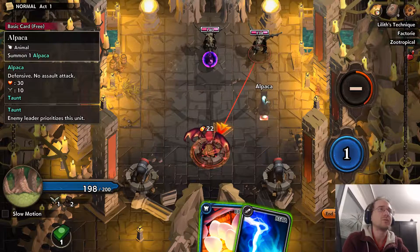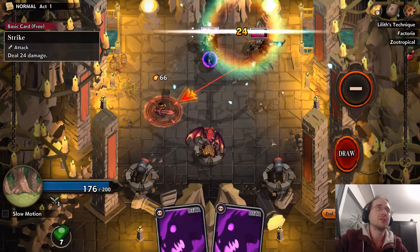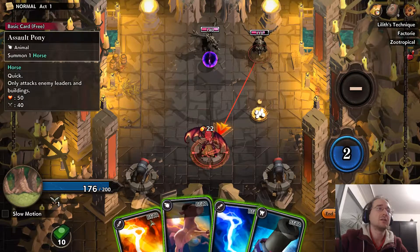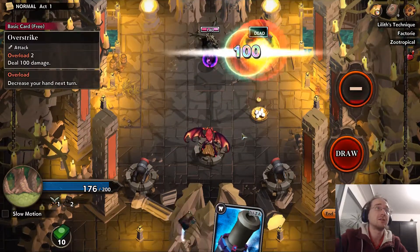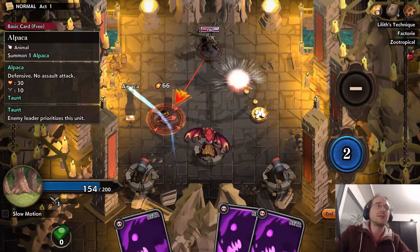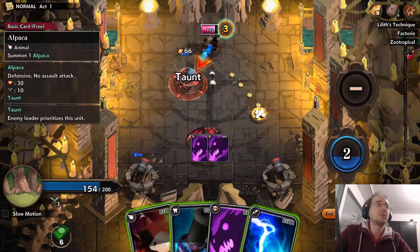Next turn we'll take 22. This turn I think we should just block it. These guys you usually just have to get rid of with direct damage, no matter what build you have, because it's just early in the game. Let's get some chickens going — they're just going to get hit. These chickens can't even live long enough to get a hit in. I don't really know what they're for, but that's the beauty of figuring it all out.